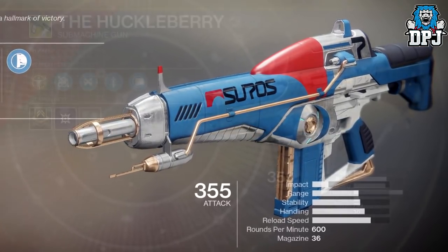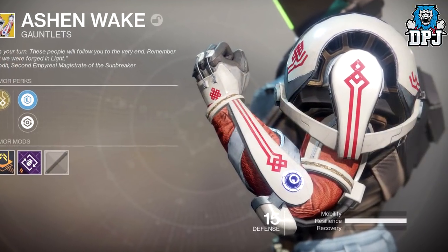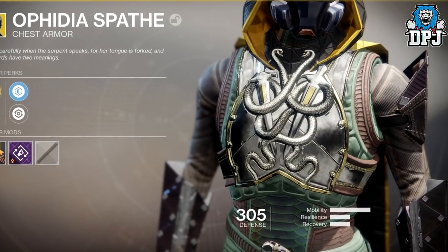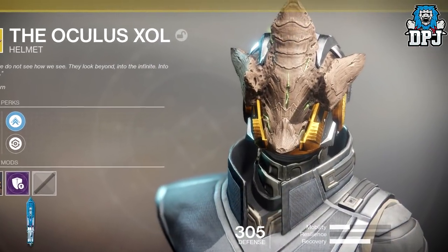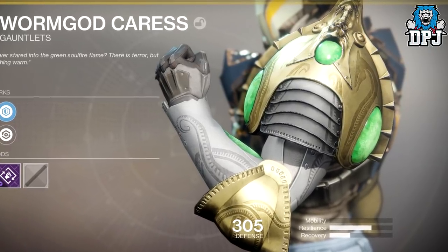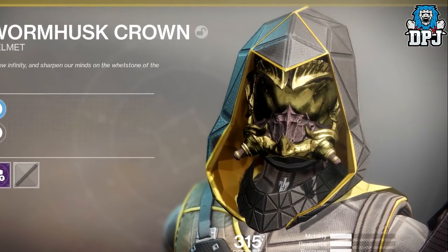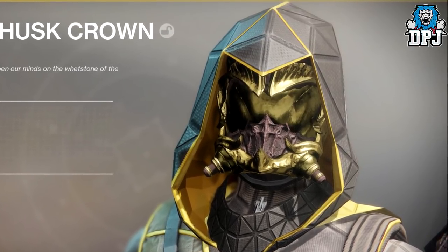We then have a few new ones. We have the Huckleberry, which is an SMG — kind of gives off that techy mechanical look, loving the design. We then have the Ashen Wake Gauntlets for the Titan, not the best looking in my opinion. We have the Sanguine Alchemy Chestpiece for the Warlock, looking pretty decent. We have this amazing looking chestpiece for the Hunter called the Ophidia Spathe — looking absolutely epic. We then have the Ocular Soul for the Warlock, which is basically a Hive Mask — does look cool. We have the Wormgod Caress for the Titan, which looks absolutely incredible. And my favourite of the new exotics so far: the Hunter Helmet called the Worm Husk Crown — just look at this thing, absolutely amazing. At the moment we don't know the perks and benefits of these new exotics, but when we do find out I will have you covered here on my channel.